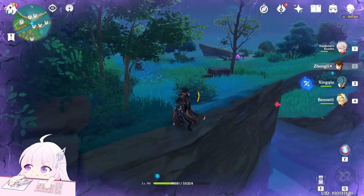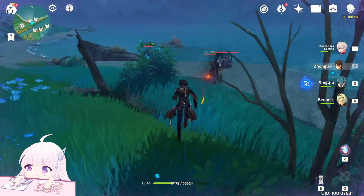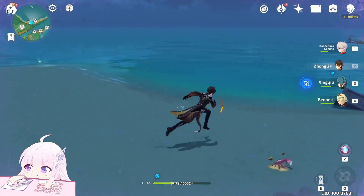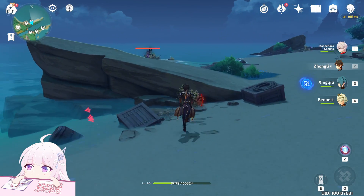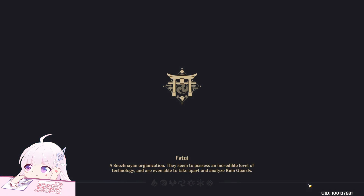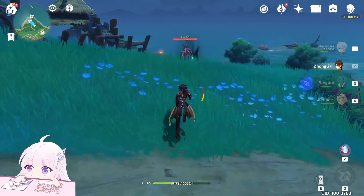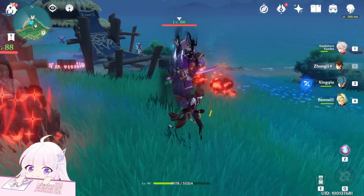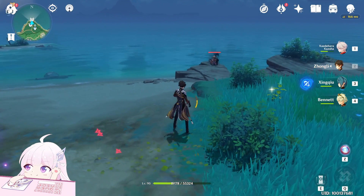After you kill that one, be careful near the river — just fly to this bridge. You have to climb here and you will find the other three. After those three you will see another one sitting there. Now teleport to this waypoint and in front of you there is a camp with this one.